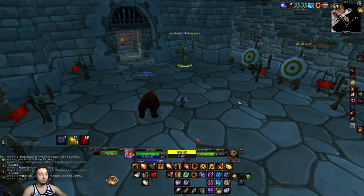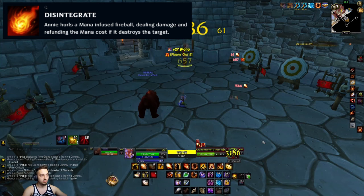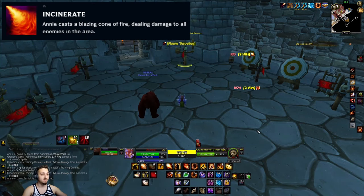First things first, one of her main abilities — pretty easy to replicate — is her fireball, which is her Q. That is as simple as the Fireball spell. There we go.